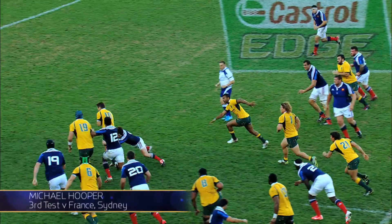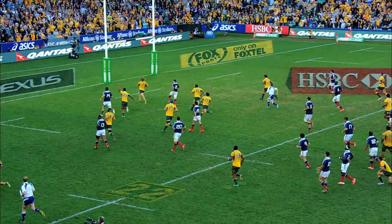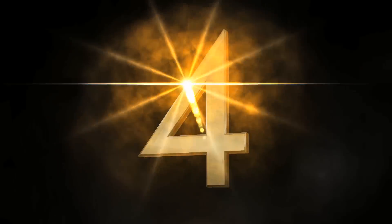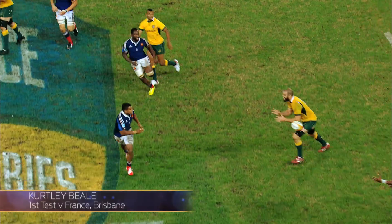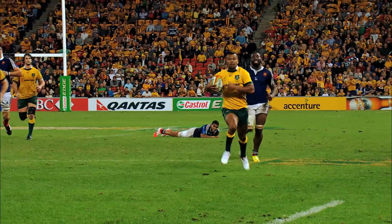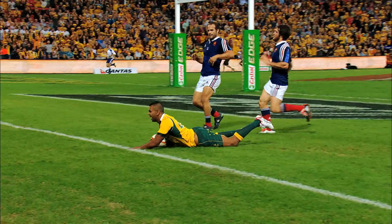Beal and Foley giving it back to Kirtley Beal, and he's got Hooper on the inside — Michael Hooper will score! The captain is over! Foley to Beal, delivers a beautiful ball to Kurangani. Beal is racing up on his outside and Kirtley Beal scores the try for the Wallabies.